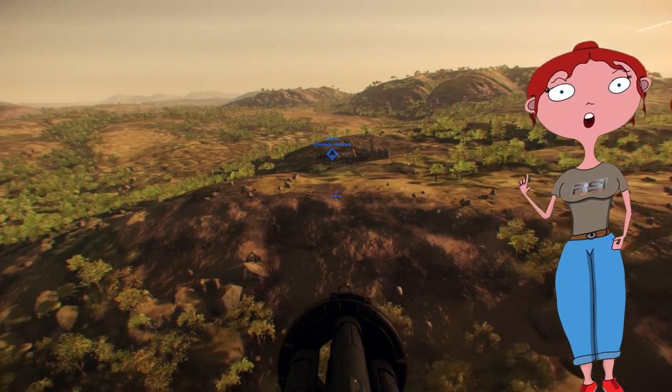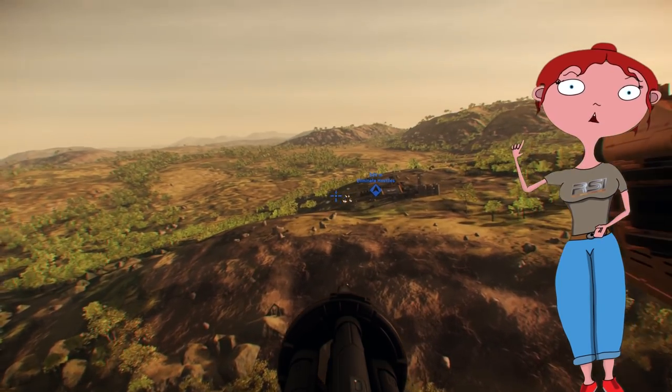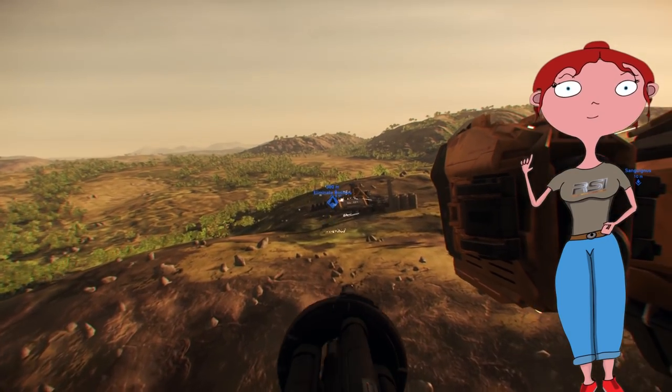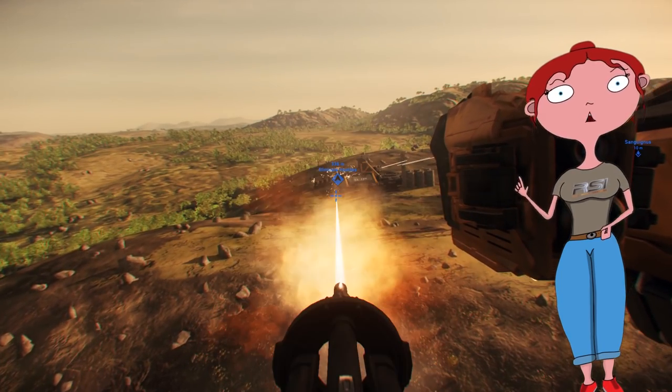Pour finir, les points de défense couvriront vos arrières sans que vous n'ayez rien à faire. Cela veut dire qu'elles s'occuperont des missiles ou des torpilles qui vous menacent, mais par contre, vous ne pourrez pas cibler d'objets avec.